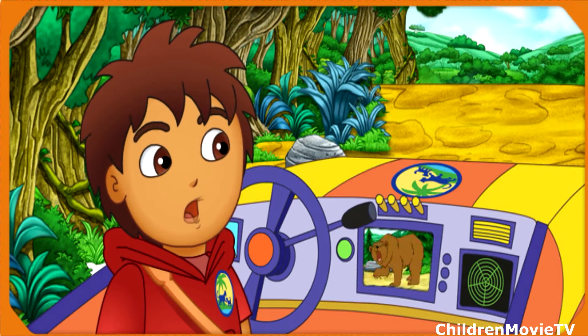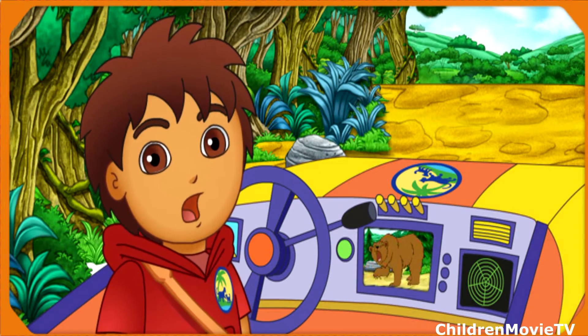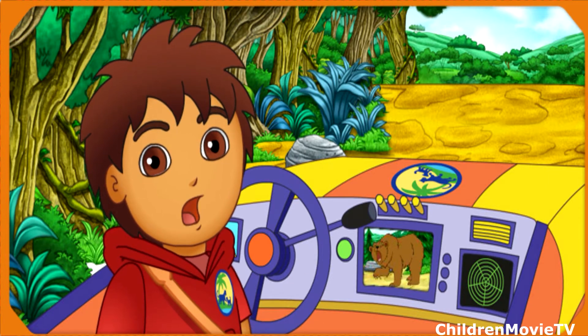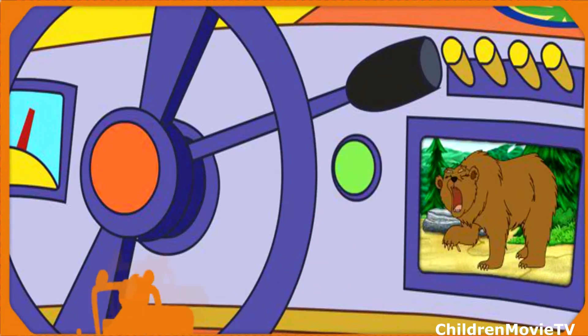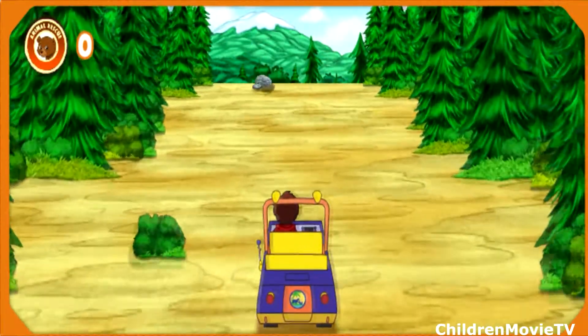Uh-oh. It looks like another animal is in trouble and needs our help. It's Mommy Grizzly in North America — it looks like she's hurt and needs our help. We need to go to North America to help Mommy Grizzly. We need to follow the animal tracks — they'll show us the way to go.